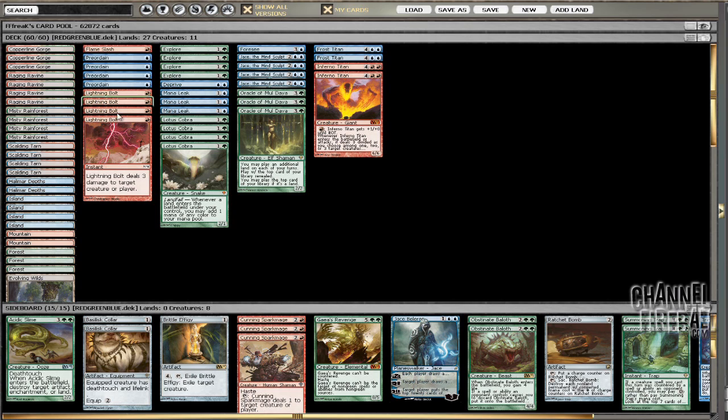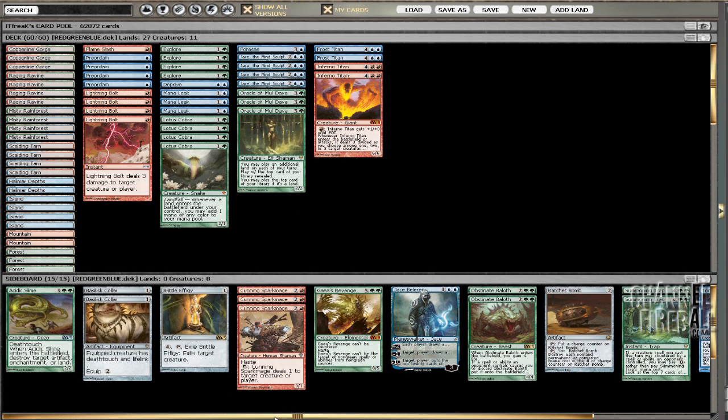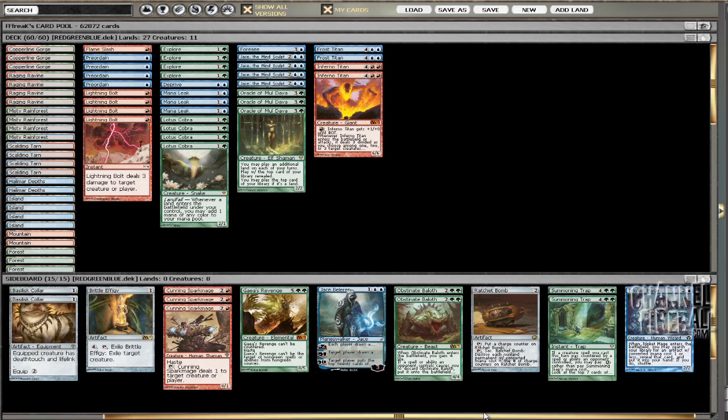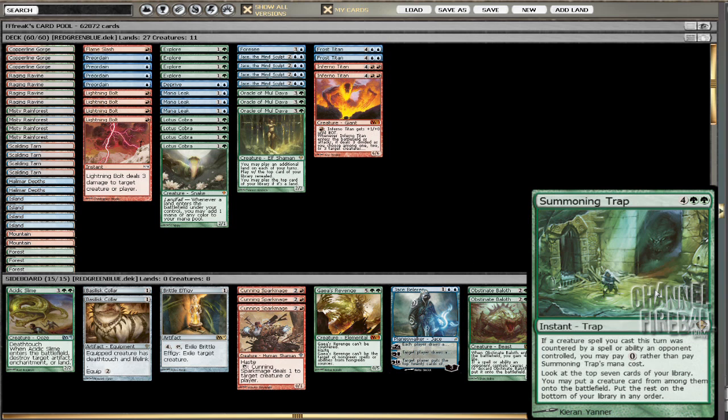It originally was a Michael Jacob creation back in block and we've been working on it. A couple of things about this list I like — I like the mana leaks. He told me to play Force of Will. The sideboard is a creation of Michael Jacob's except a couple of cards I like to play in it. I've never really sideboarded with this deck with the new sideboard. It's a lot different than the one that me and my brother played at States, so it'll take a little getting used to.